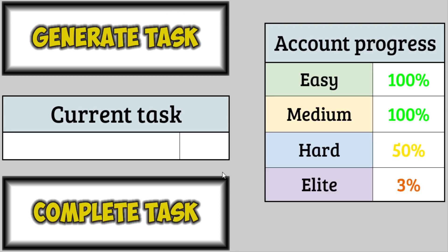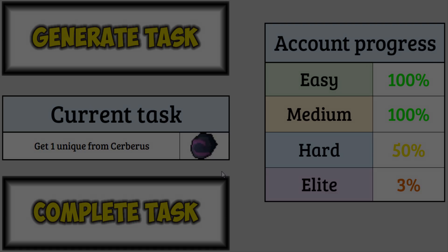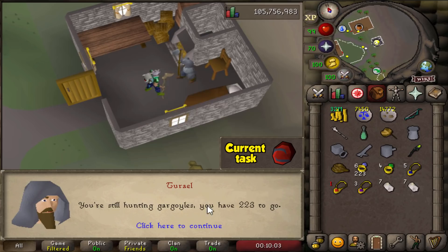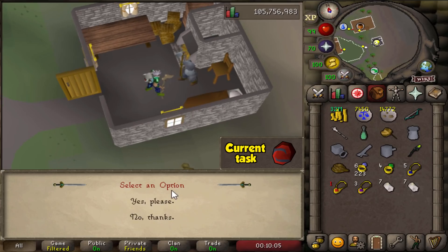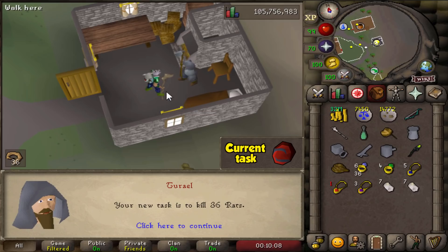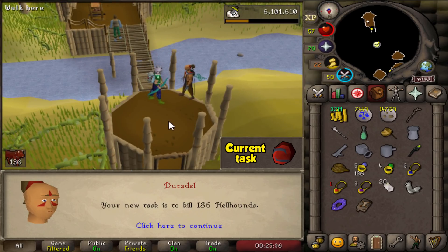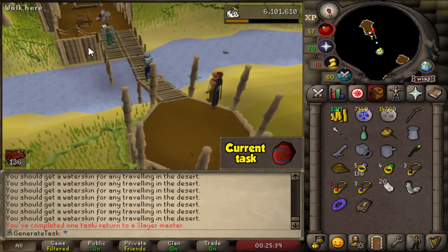The next task is another unique from Cerberus — that's already the third one. We're getting all the Cerberus tasks back to back to back. We need to get a hellhound Slayer task again and we're still stuck on gargoyles from last time. Time for some more task skipping — only three skips and we got hellhounds. It is already time to head over to Cerberus and get that third unique.